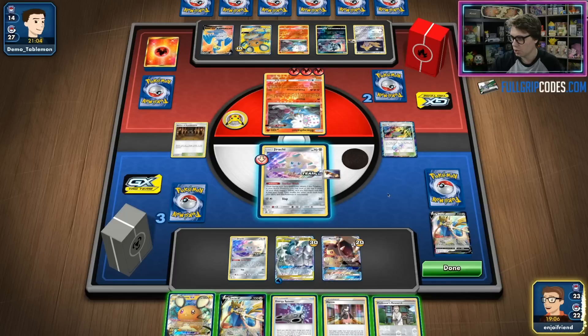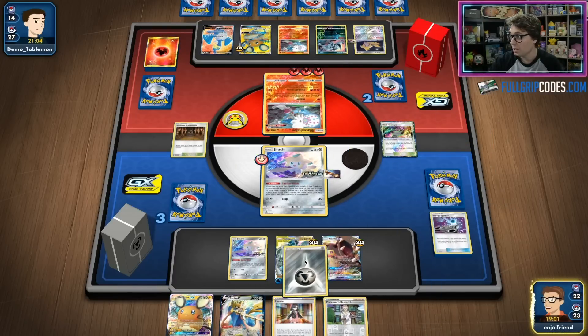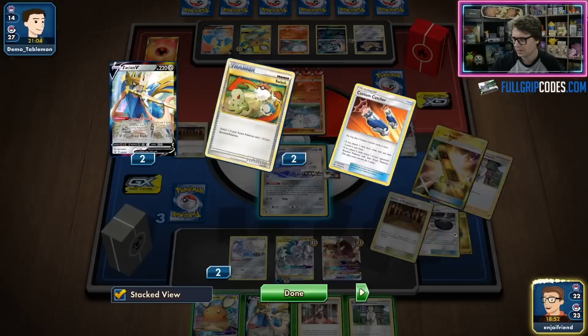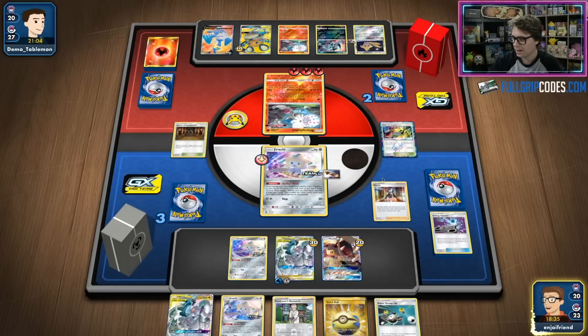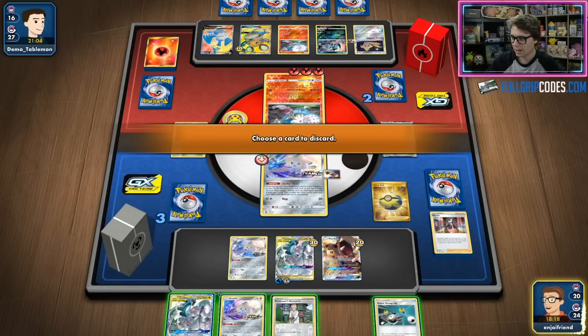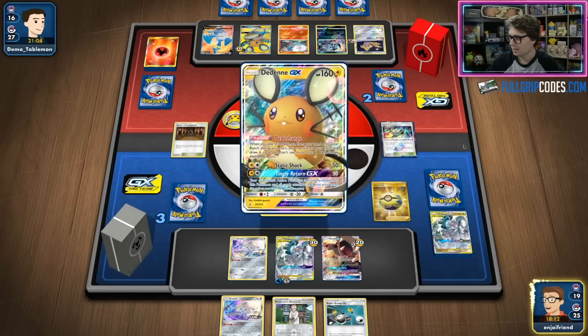If I can pull off an Altered Creation GX, I can Gust and win on a Dedenne. I'm going to Energy Spinner to grab the Metal Energy, and then I want to Marnie to limit Pablo's hand. I put the Zacian down — it goes to the bottom of my deck — and we use the Marnie. I've got five cards, I can Stellar Wish and Quick Ball for Dedenne and Dede-change to disrupt Pablo's setup right now. We need to disrupt and we need to Gust.